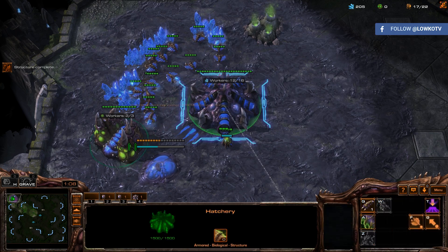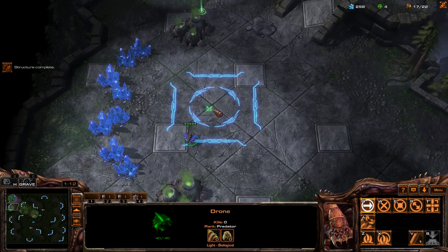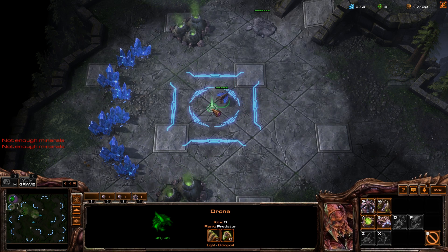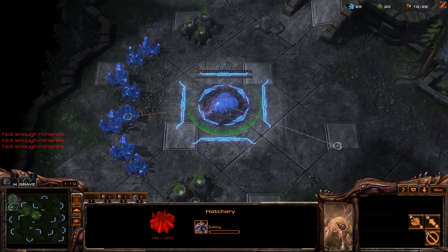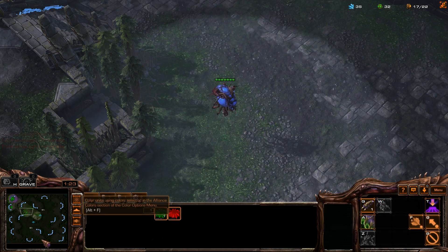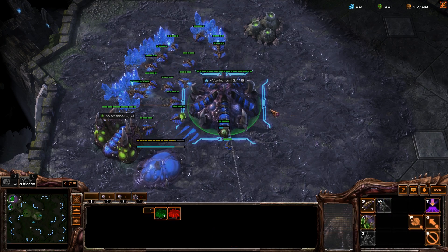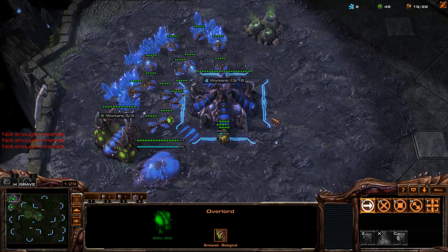We're going to be following it up with a 17 hatchery on the low ground. The idea behind this build is that I'm going to be able to rush my opponent with Zerglings and Roaches pretty early on into the match. Just double checking if there's no cannons going up anywhere. It is definitely a build that is meant to close the game out pretty early, but there's still a chance you can follow it up with macro as well.